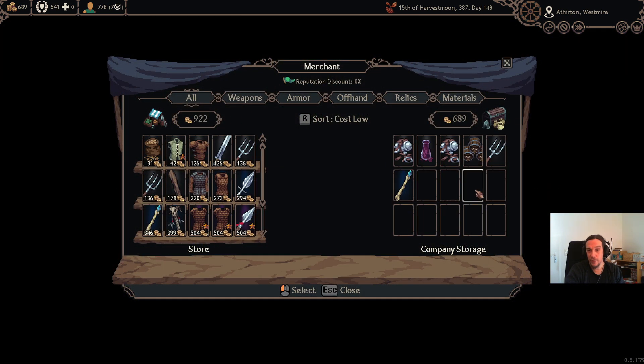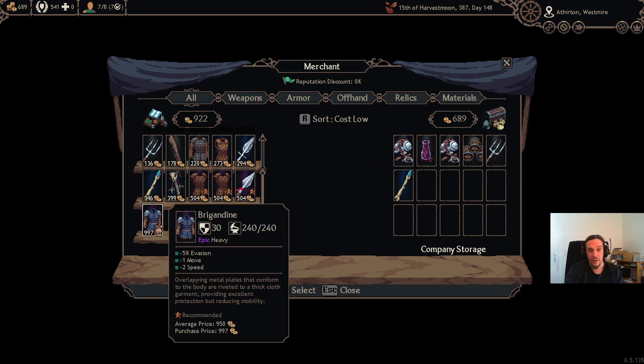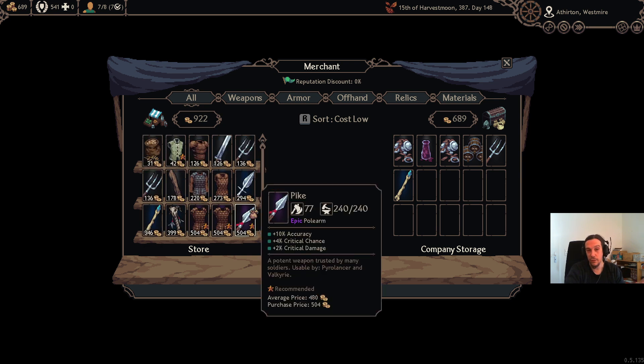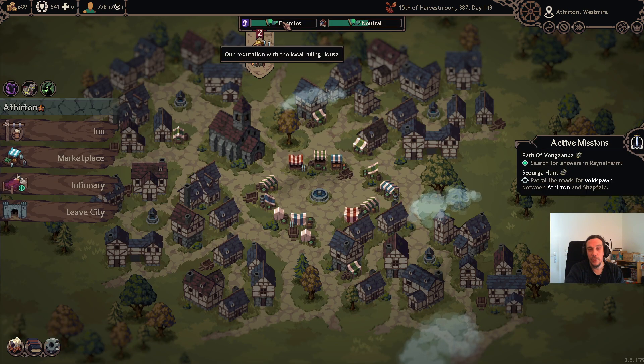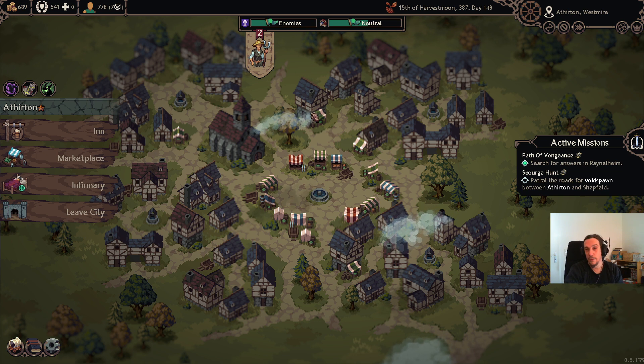The marketplace is where you can buy and sell stuff. To sell stuff, you just left-click it. When you want to buy stuff, check out those bronze-colored stars — these are items that are definitely compatible with your roster and an upgrade to your current equipment. Don't take this as the most important stat though; compare stuff on your own. There is also a reputation discount: the more quests you've done somewhere, the better the prices will be. So if you're trying to sell off a large haul, maybe don't do it where you're enemies with the faction.